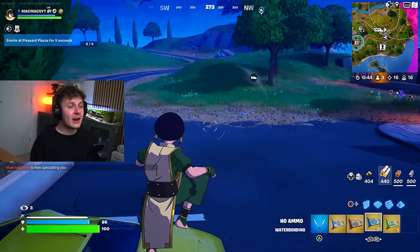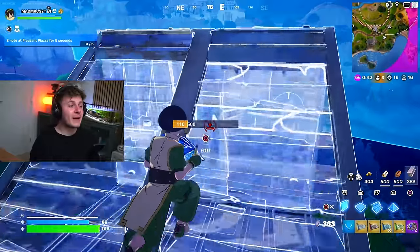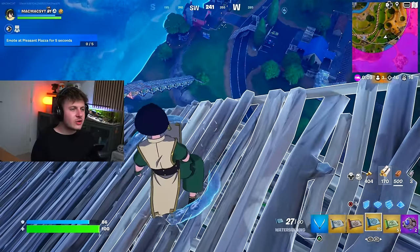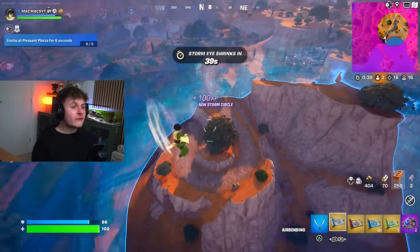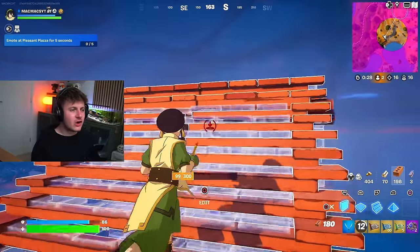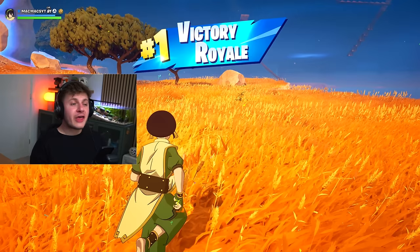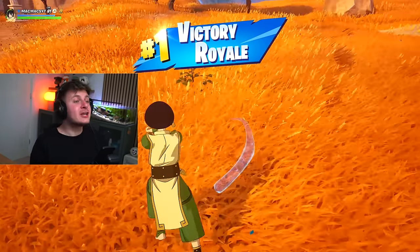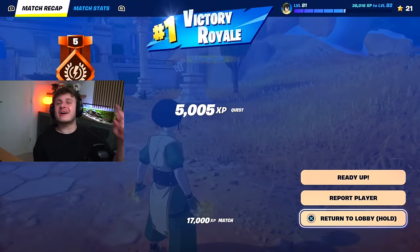We've got two people left and 16 kills on the board. Let's get building this sky base - hopefully they don't kill each other. Let's jump off - no, I've done the wrong thing. Have we got enough time to build another sky base? I'm probably going to get shot out. Can I get my 17th kill? Well, there we go - that is god mode in Fortnite. The ultimate combination of mythic elements and medallions. If you guys enjoyed, drop a like. I'll catch you guys next time.